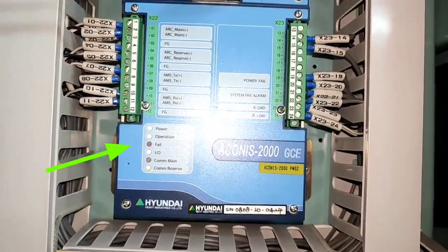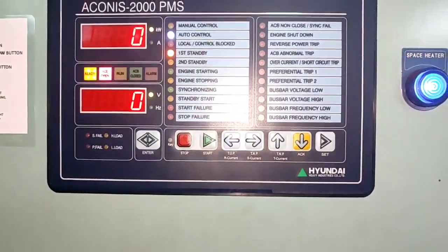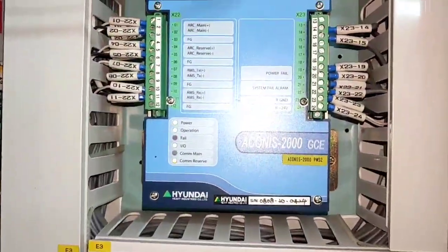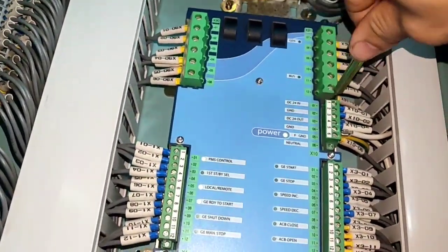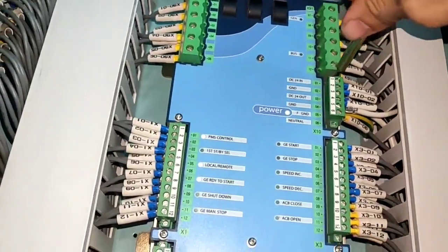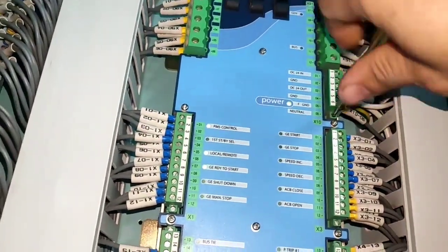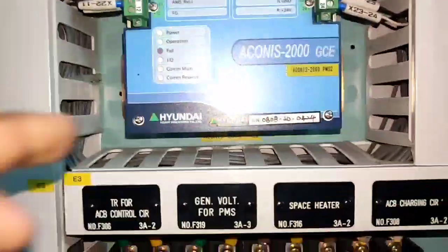You can see the communication is flickering — it means it's giving correct data to the display. System fail is now cleared. This controller module had hung up. If system fail cannot be resolved by rebooting, you need to change the module — as I experienced on my previous ship.